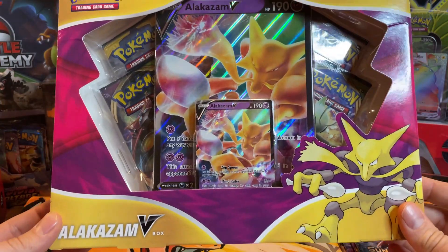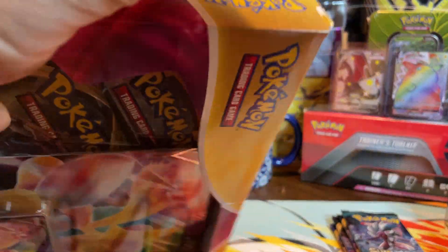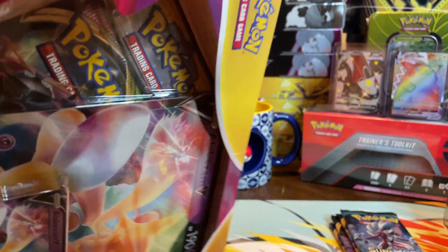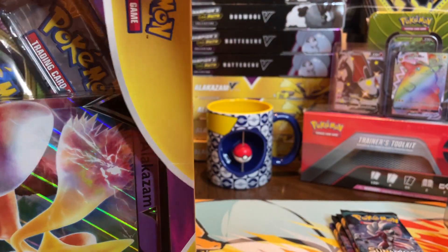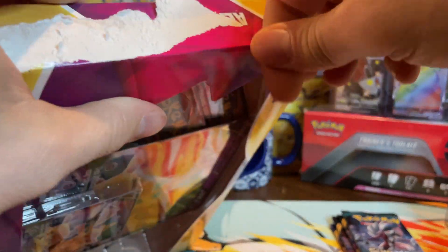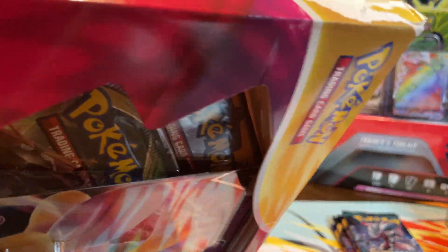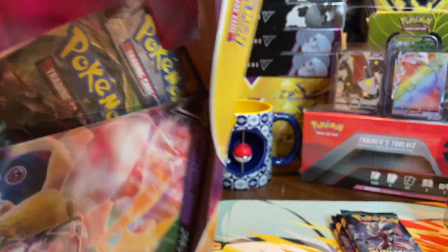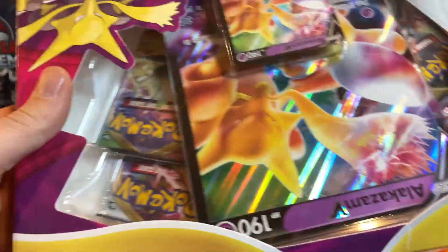Now we have the Alakazam V-Box. Sometimes these boxes, it's like they know we want them so bad — they throw some extra glue on there and laugh at the factory. Look at that. That's what that took.